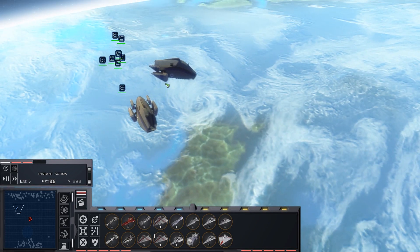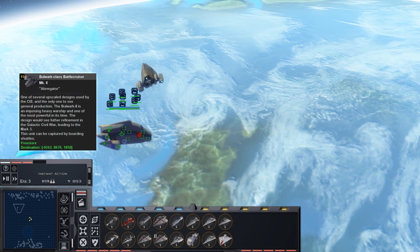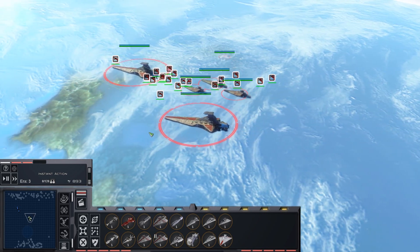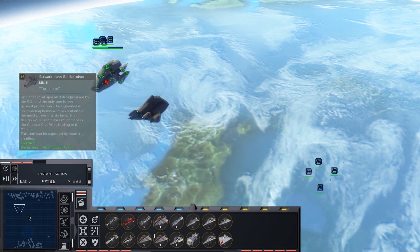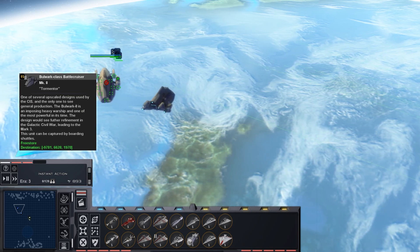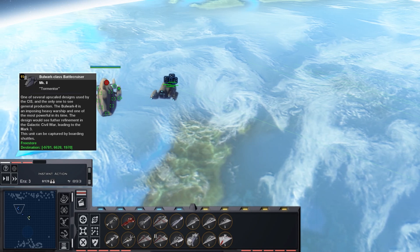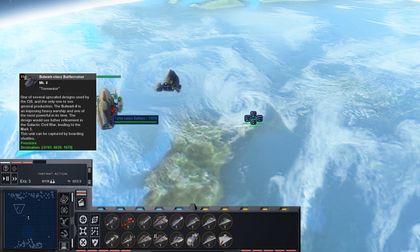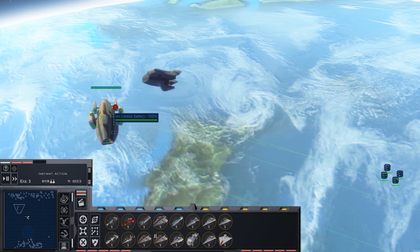At number five we have the Bulwark Mark 2 class battlecruiser. There are some issues with ships retreating, especially if there is an imbalance in power, but we can still see them go into action against a fairly sizable Republic task force. The Bulwark Mark 2 is based off a ship that first appeared in Star Wars Rebellion, which is an older PC game. It's basically a blunt weapon — not particularly precise — but it has a lot of shields, a lot of armor, and some really decent firepower, mostly turbolaser batteries. I don't think it has any laser cannons.